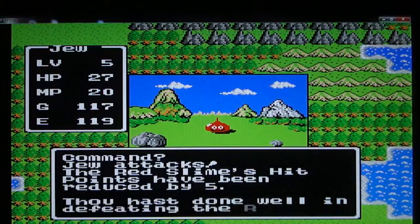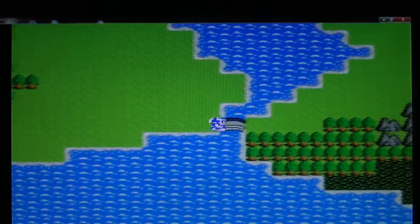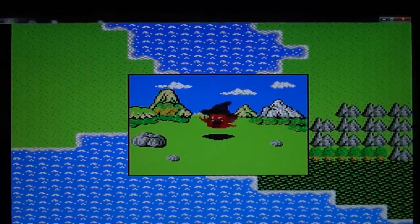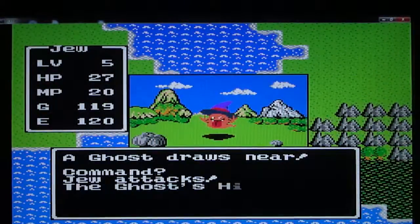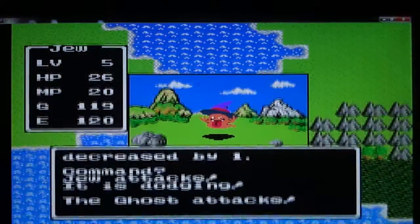What I'm gonna do is save up for the Copper Sword. I'm just gonna go straight from the Bamboo Pole to the Copper Sword — I think that'd be the best thing to do. With armor, I think I'm gonna keep what I have for now.